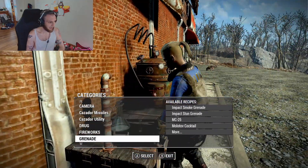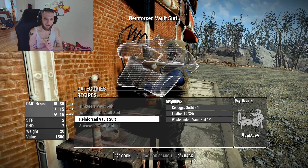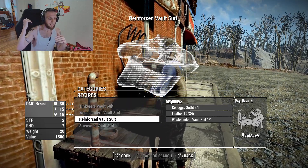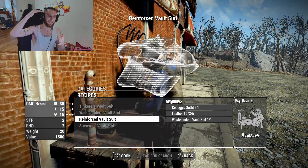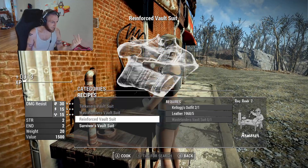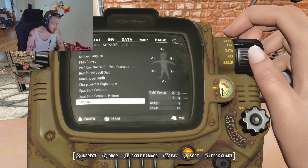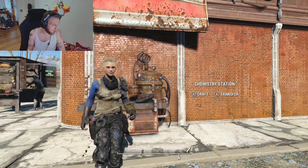The next level requires Kellogg's outfit. Once you've beaten Kellogg, it's literally designed around a story circumstance — it's a certain point in the game where you can do this. If you take your Kellogg's outfit and combine it with some leather and the vault suit, you can get it even better. You keep the two Endurance buff, gain a plus two Strength buff, and even more defensive stats from radiation, energy, and physical resistance. It's now called the Reinforced Vault Suit.